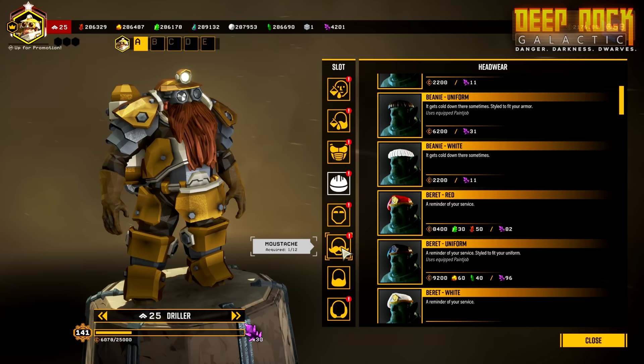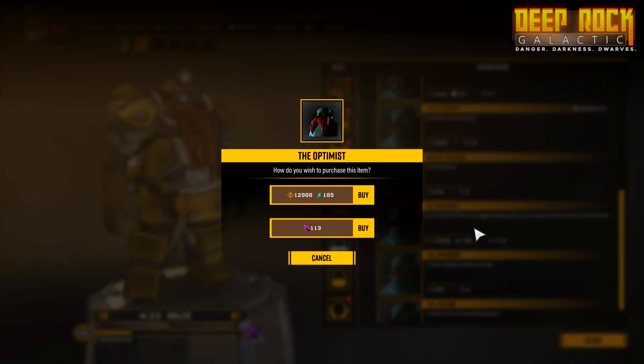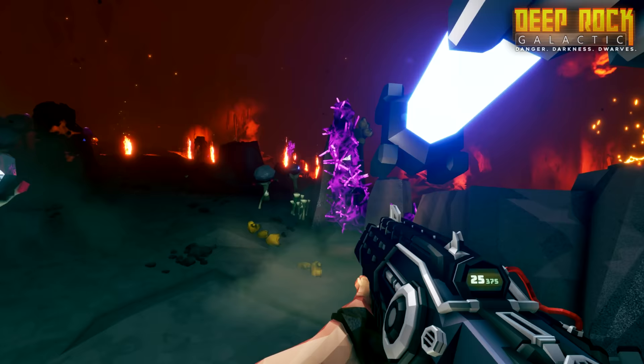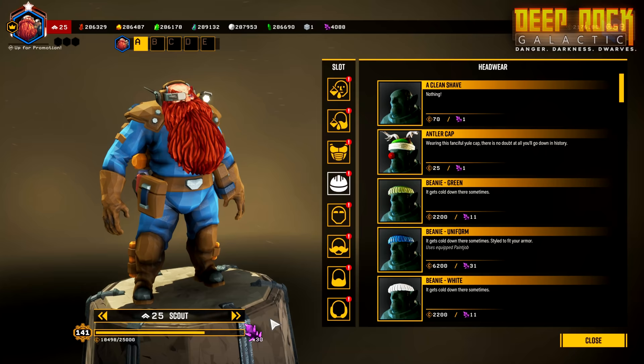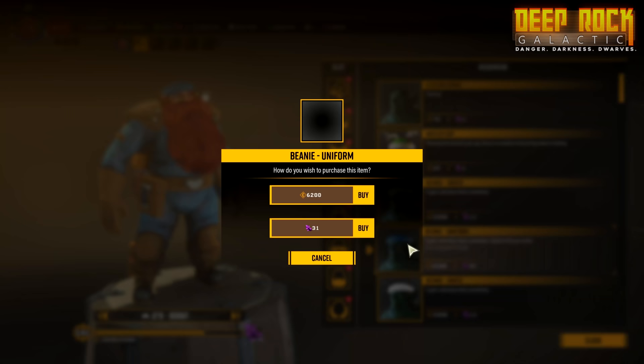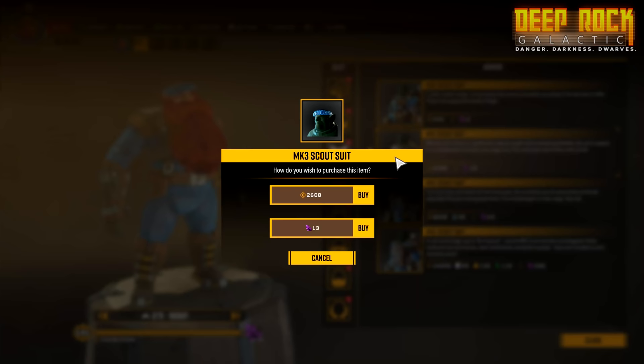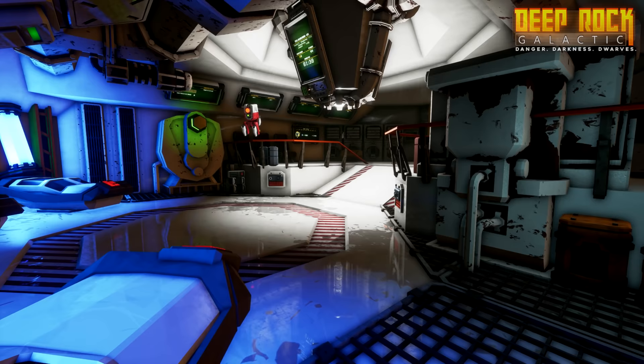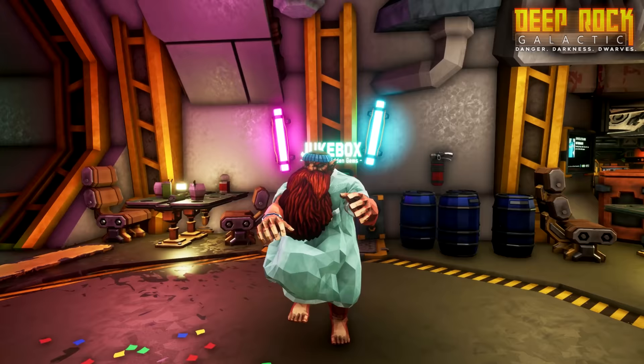Meanwhile, things are changing over in the shop. From now on, you can choose to pay for cosmetics with Phaseonite instead of credits, in case you're saving up for specific upgrades. Phaseonite can be found in the Caves of Hoxxes as you go, and you will also earn it from the newly implemented Cosmetic Mastery System in the shop. It's simple: increase your Cosmetic Mastery by buying stuff. And not to worry, shoppers — the system will work retroactively. Everything you've already bought will be counted towards your Cosmetic Mastery progression.